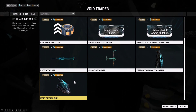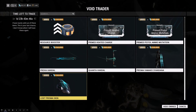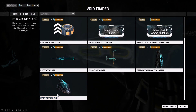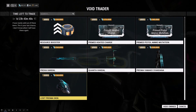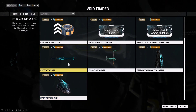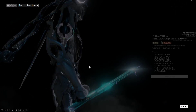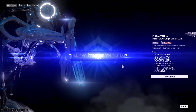And then the Licit Prisma skin — I wanted to say Prisma Licit skin, but it's the other way around. It is 120 ducats and 150,000 credits. That is just a skin on your Licit, so it doesn't really do anything. But we will pick up these weapons and compare them to their regular equivalents.